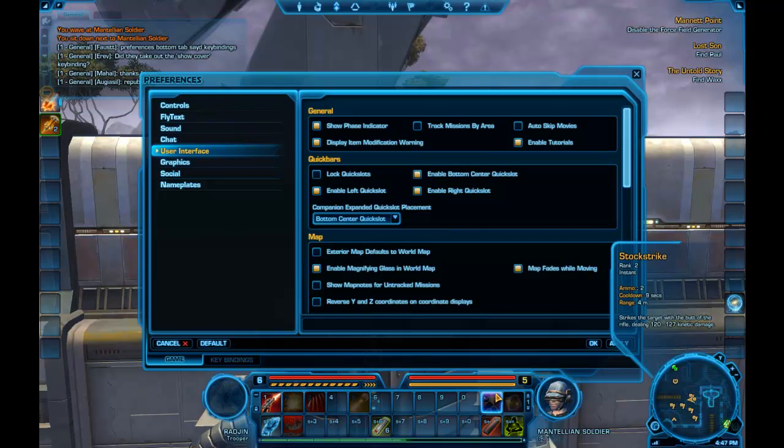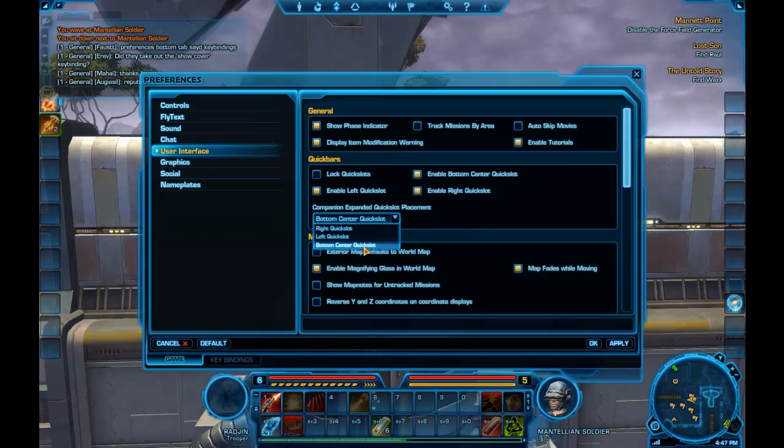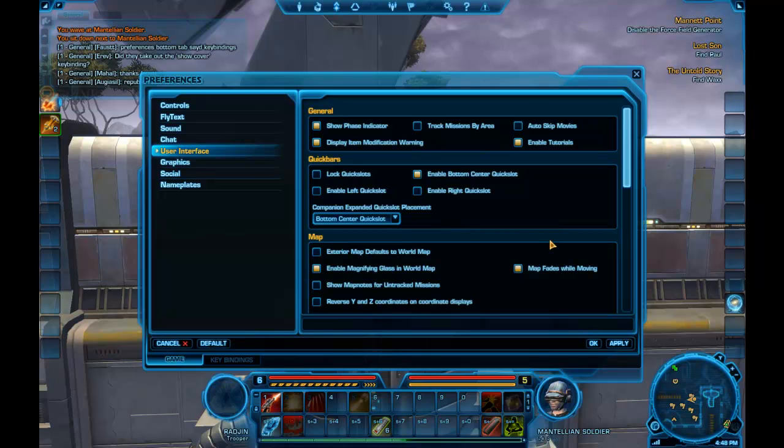It won't show six like WoW — you can only get four showing at one time. You'll also get your companion bar, which will take over one of your slots here. I don't have one on this character yet, but he will show up over here later on. I find these left and right bars to be a bit annoying.